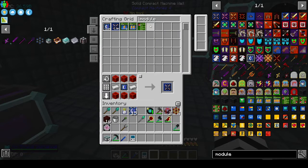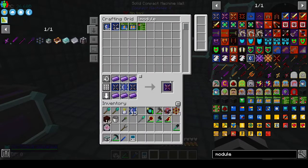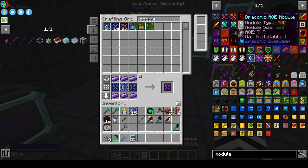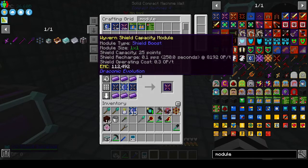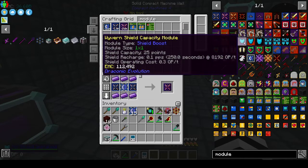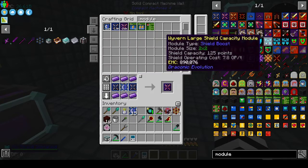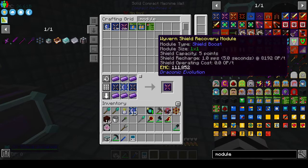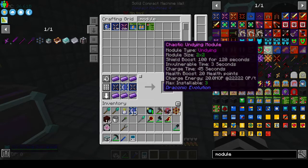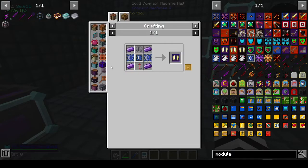Let's look at wyvern for everything. The energy module we need to make - that's the basis of everything - module core. Let's take out the module. To make the wyvern one - that's that. We'd want shield, shield boost. Or is the size the number of squares it takes up? Must be. Must be shield recovery. The flight module needs an elytra - I'm gonna have to go find one at some point.